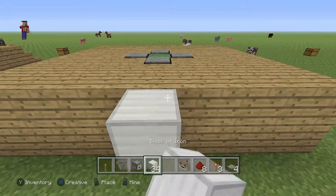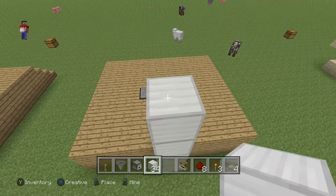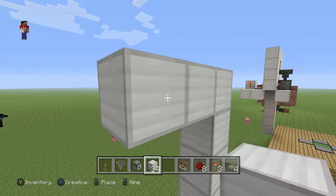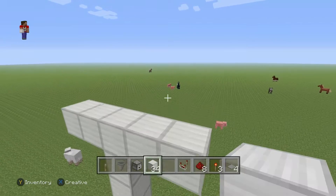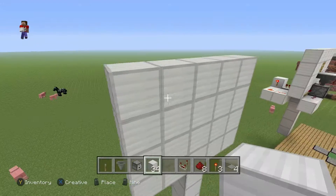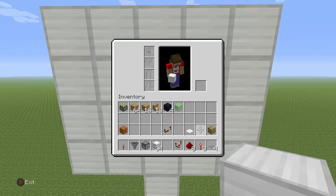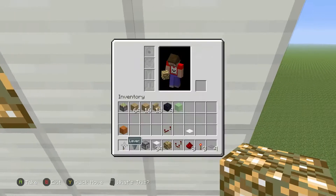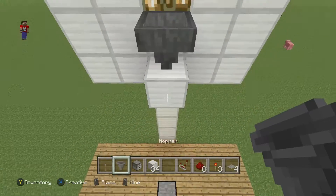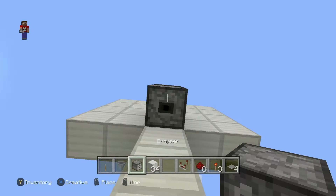Now grab your block of choice for the basketball hoop. Go five up from the center, then go up one more and make two on each side, bringing them up so it should be a five-by-four hoop. Delete the middle two, put your glowstone in, place a temporary block with your hopper facing down, and then below that hopper put your dropper facing downwards.